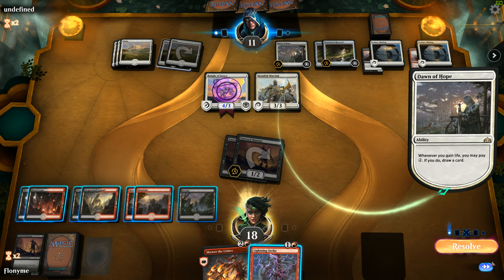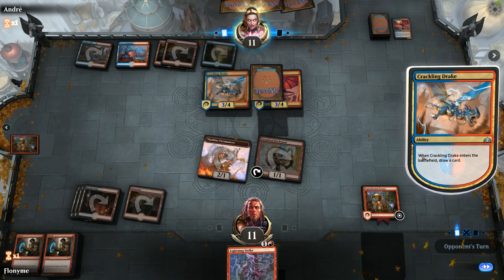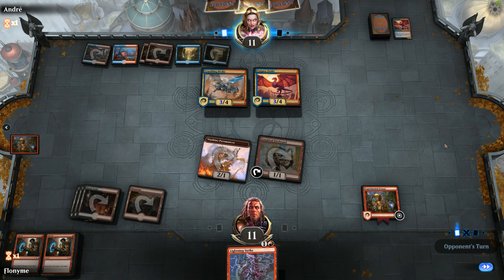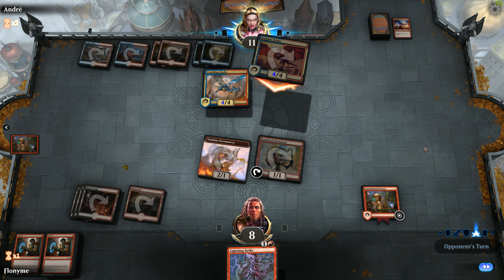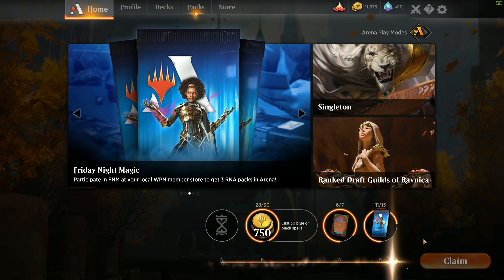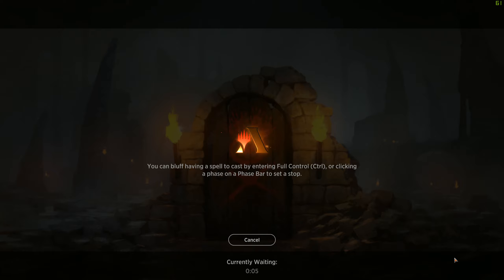We're going to attempt to dump our hand and then play Experimental Frenzy. We're hoping to shock both Shocks to face, but if he drops another Drake or something we'll have to adjust. Three damage plus what we have on board isn't quite lethal, so we go ahead and play Experimental Frenzy. We're on hope and a dream right now. Land off the top — Tattered Mummy's not gonna do it, Legion Warboss isn't gonna do it. So close, just two more cards — I would imagine this will be the game.